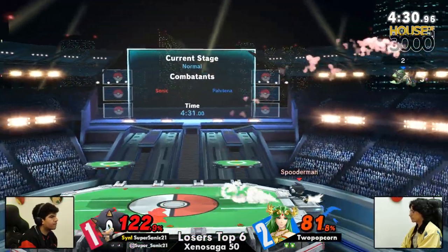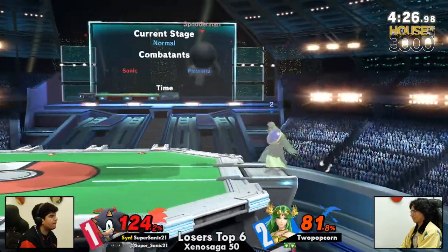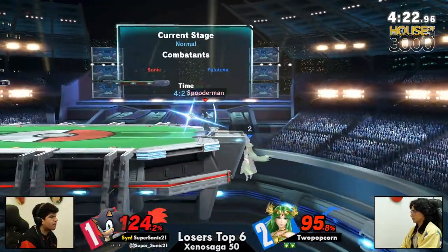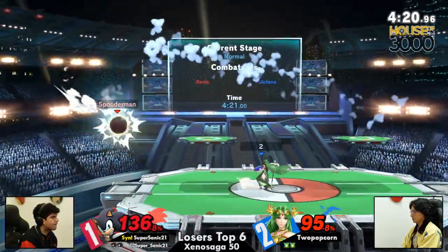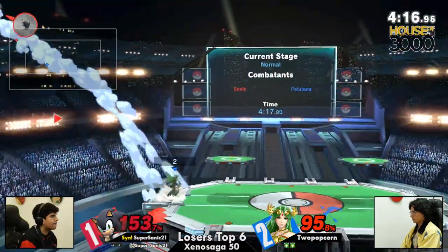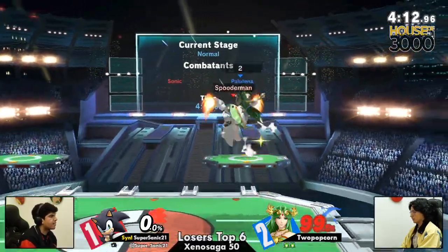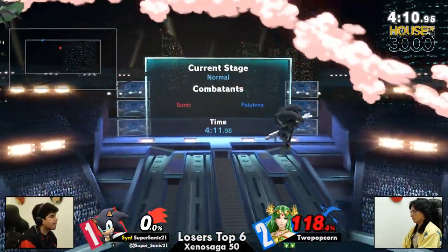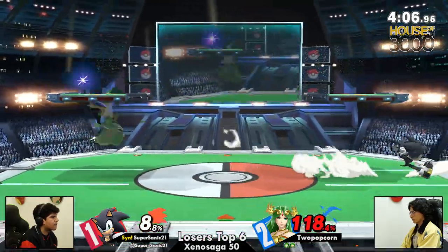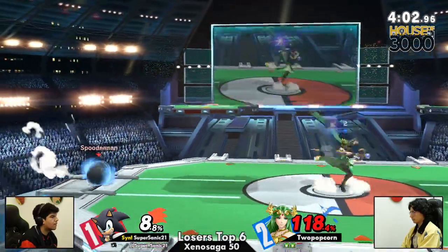Soon you'll win a major. No, I won't. And that's the speech I want to hear on the mic once you win. Sonic back air not getting a kill — I'm surprised. I think he just wasn't confident enough to challenge 2 Popcorn offstage. Finally gets a kill there with the forward air. When Sonic's homing attack hits your shield, you do have enough time to do a rising aerial out of shield if it makes contact.